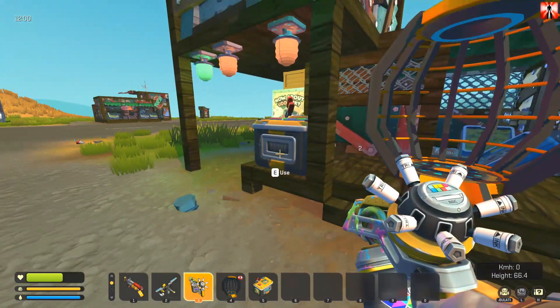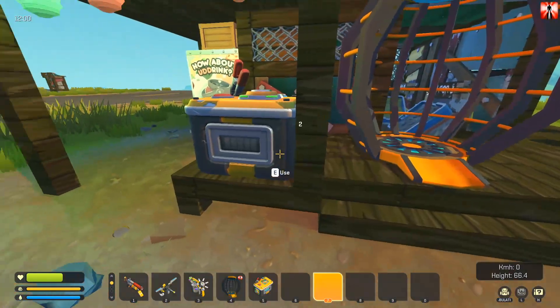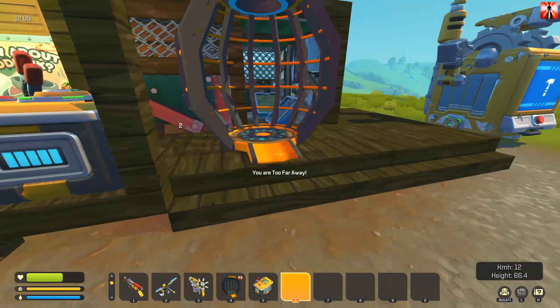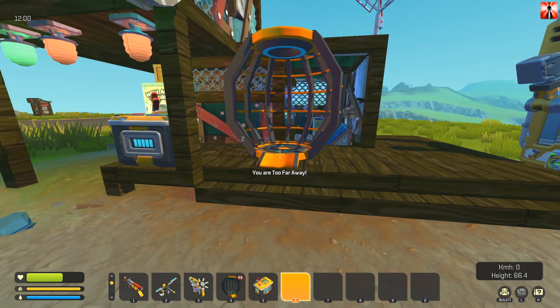You need a battery container that you need to connect to the teleporter. You need batteries — 20 for each teleportation. And you need somewhere a second teleporter in the same color.